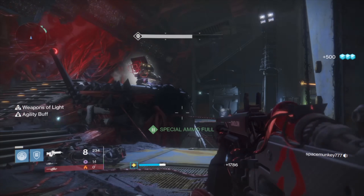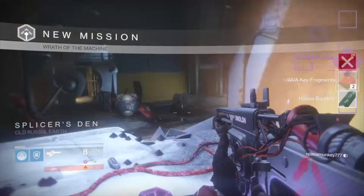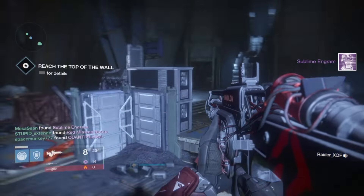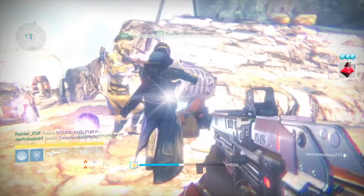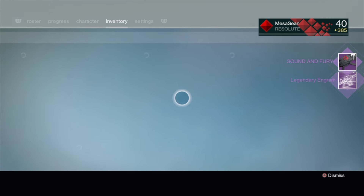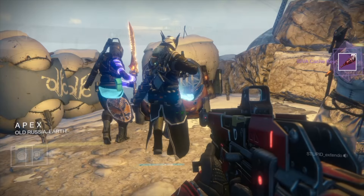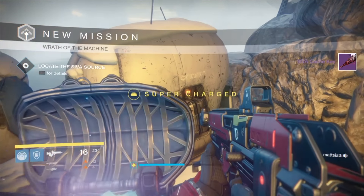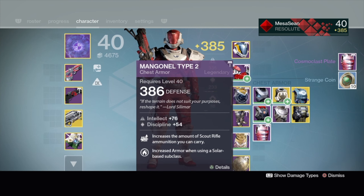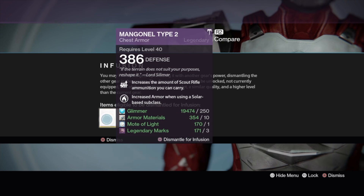The raid has four different stages where loot actually drops and you can use your keys. First, we've got Vosix — that's where you can get your boots and also the fusion rifle or shotgun. Next up is the Death Zamboni, where you can get your gloves or your chest piece, so if it doesn't drop at the end, try to use a key there. Also, Sound and Fury, the rocket launcher, drops there. I've seen the rocket launcher drop and then used a key and got another rocket launcher, so it really is random. Based on what you have, you've got to make a decision: do I want to hold on to my SIVA key fragments, make a key, use a key, or save it for another part?